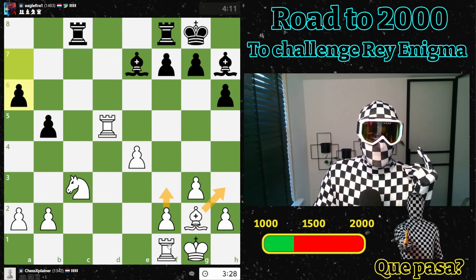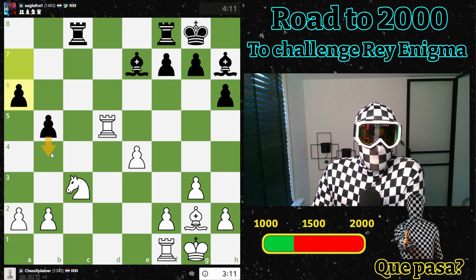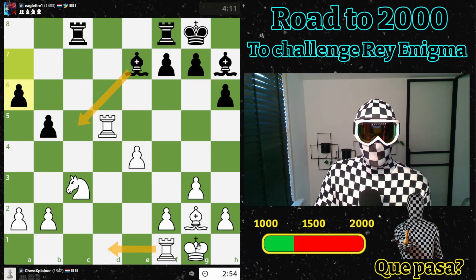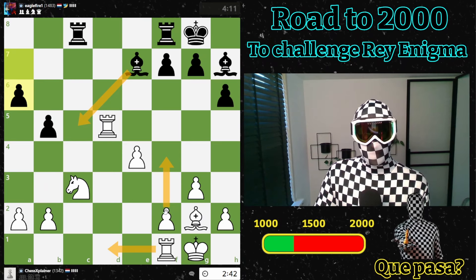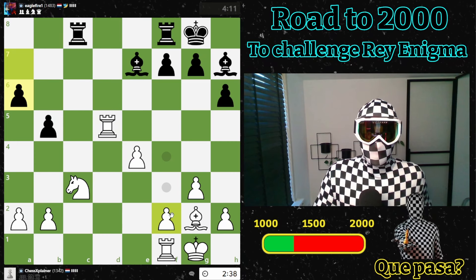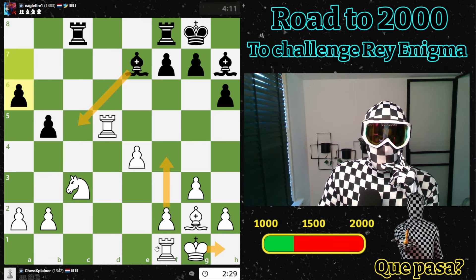Maybe I can go for f3 and get my bishop a bit more active. Now maybe this is a move, or maybe I should play my king here in case of this, and I can play f3 — that might be good. If here then bishop here is a bit unpleasant for me. Maybe f4. Maybe a4 is a good move. f4 check, king here, then I will double up. Let's just go for it, however I need to speed up.